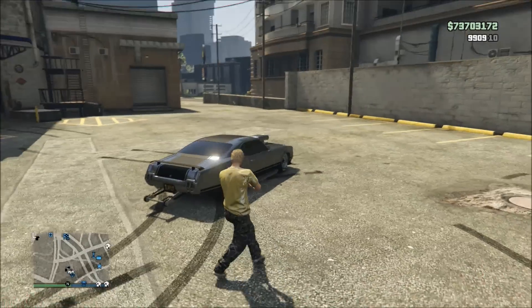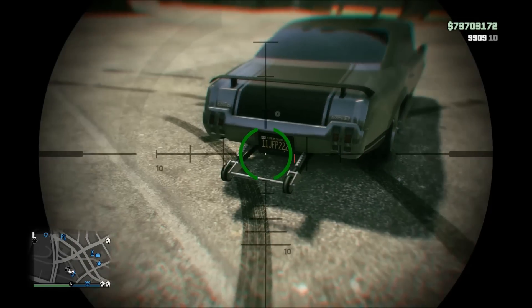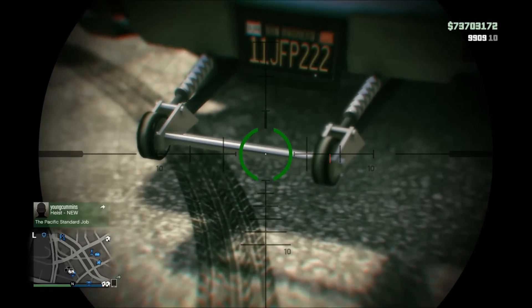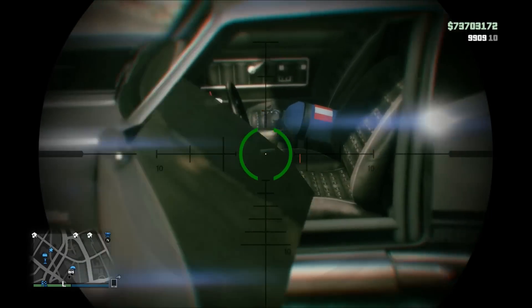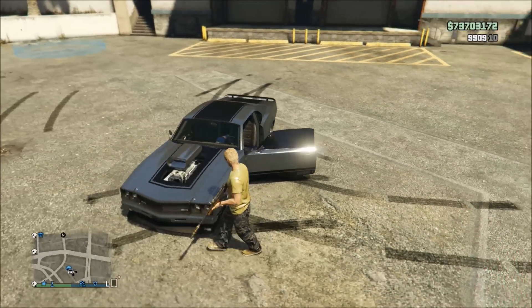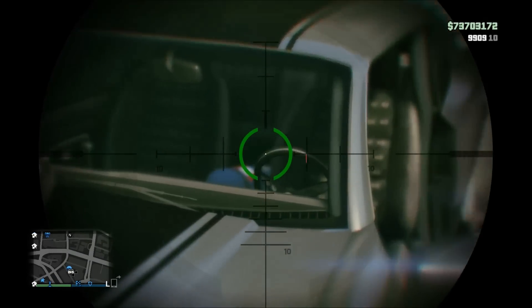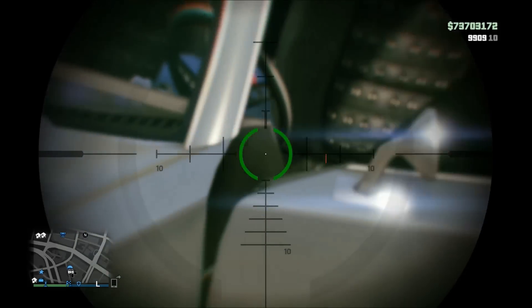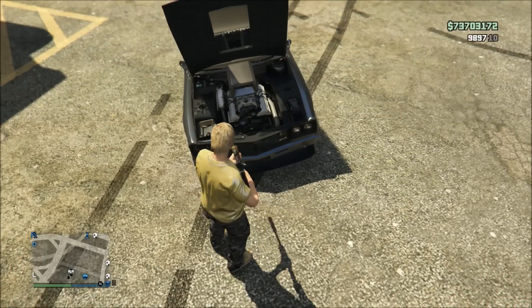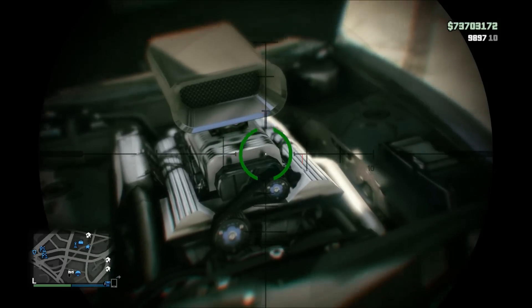It has a lot of really cool customization options like those side exhaust pipes and the wheelie bar on the back, which is extremely unique. Another thing I really liked about this vehicle is that if you use the second roll cage option, you get this can of what I can assume is nitrous inside the center of your vehicle. I think that's really cool looking — obviously you can't use it, but it's a really cool feature. And for anybody wondering, this is what the vehicle looks like under the hood.